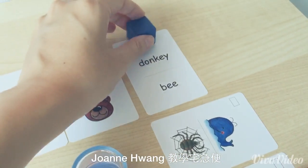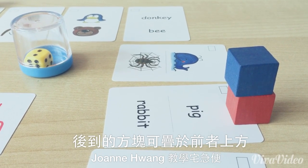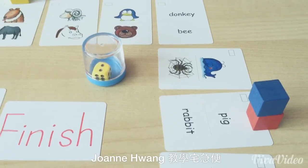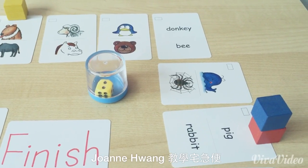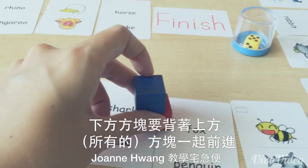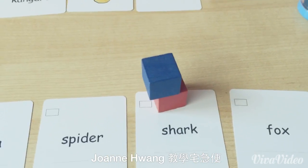掷到2，走1,2步——看到没？厚道的方块可以叠到前面的方块上方。因为这样子等一下红色的方块要移动的时候，就要顺便背着蓝色的方块一起走。蓝色还没倒喔！抽到 Pig and Rabbit — The pig is bigger than the rabbit. 接下来换红色，掷到5，走1,2,3,4,5步，抽到 Shark and the well — The shark is smaller than the well.